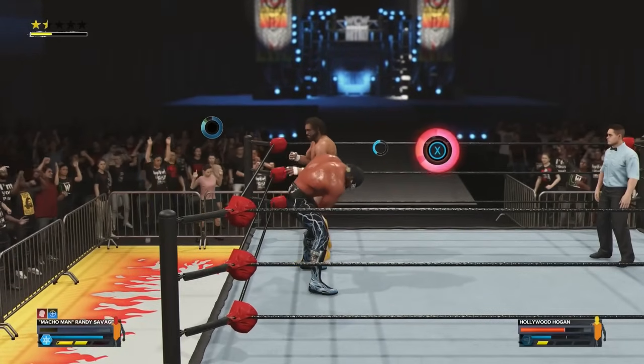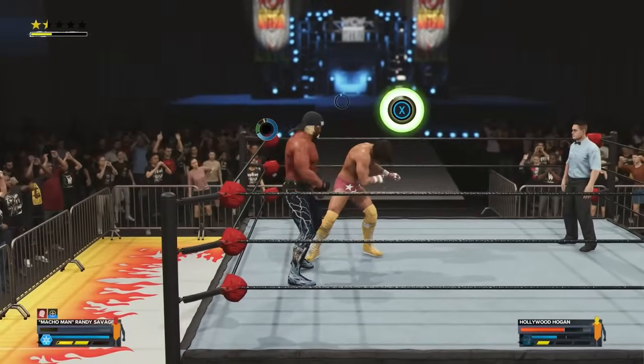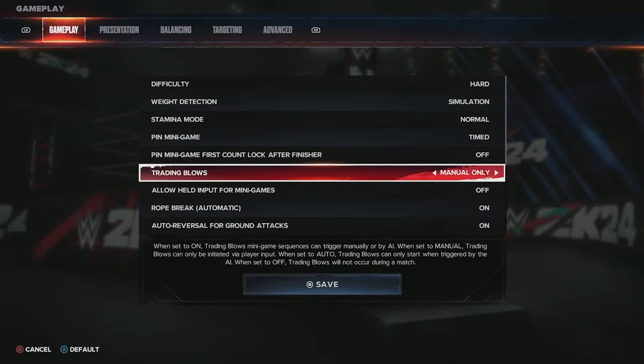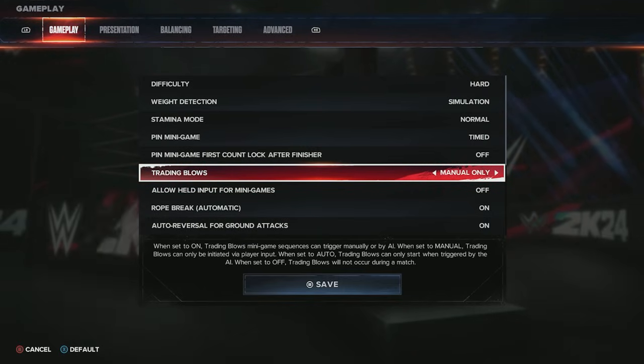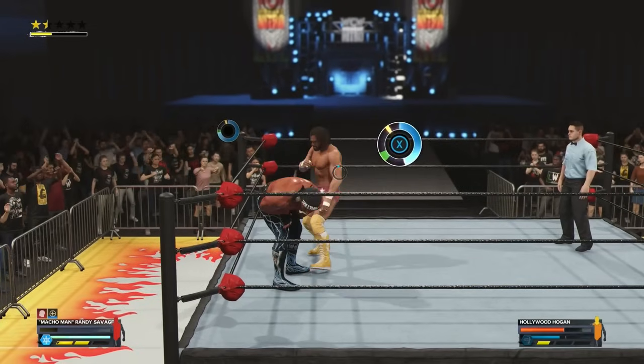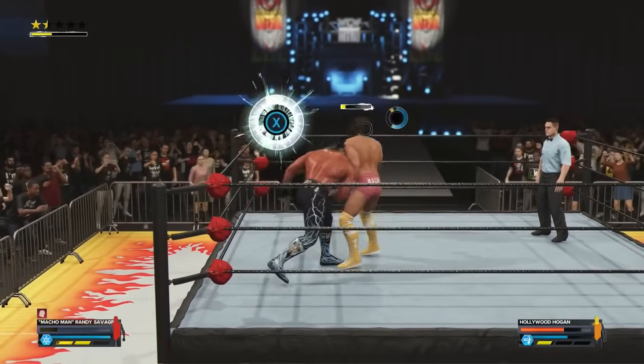Trading blows is the new feature where you go back and forth against the AI — it happens once per match and is kind of random. I really like having it in the game but sometimes it can be a little difficult to get in the zone. You can set it to off if you don't want it, or manual only so you control when to trigger the minigame.